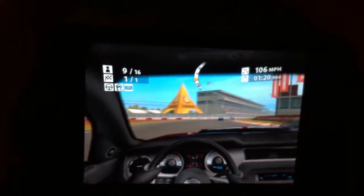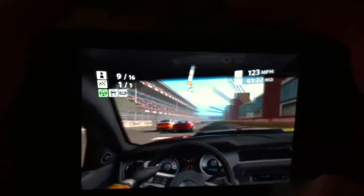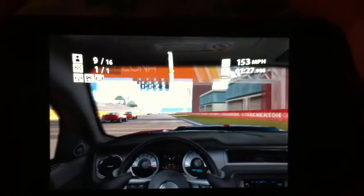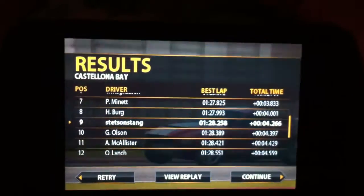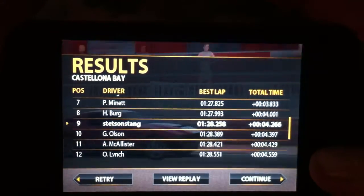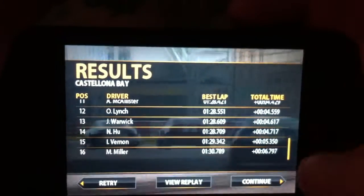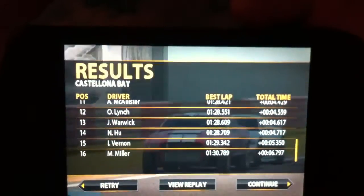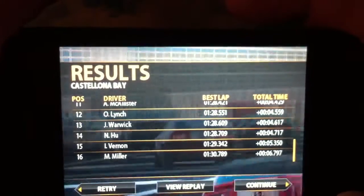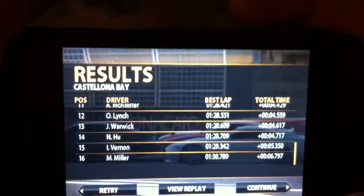It shows the course right up here in the middle. You're the yellow dot, and gray dots are the people that are in this case winning. That was just a one-lap quick race. It shows your time and the times of the relative competitors. You can play this over Bluetooth, wifi, or over the server, so you can play online. It's actually pretty cool.